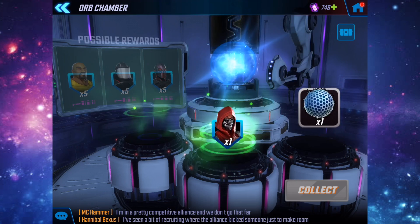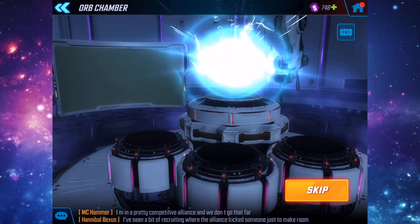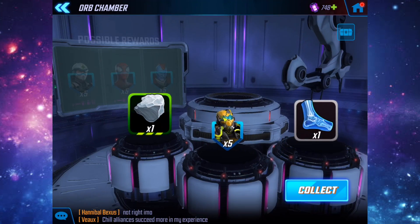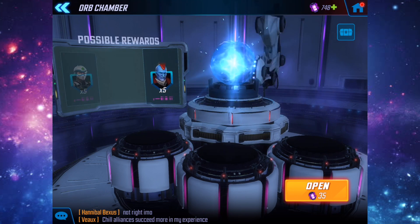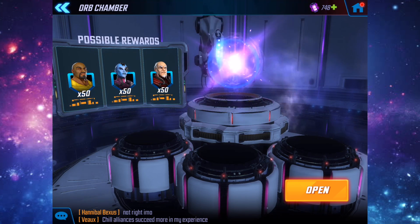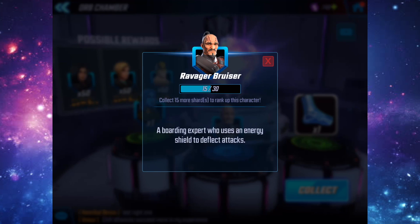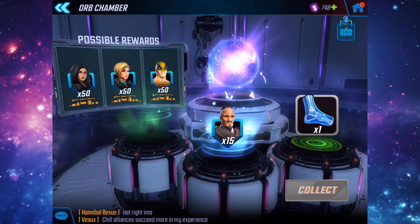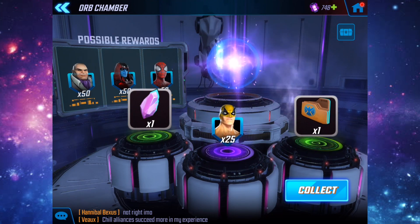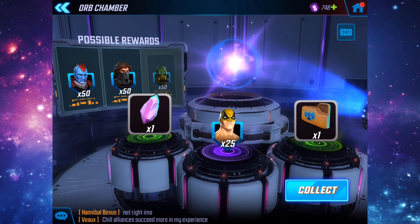Going to spam open the basic orbs and then open some more with power cores. By the way, I haven't purchased any power cores — I haven't spent money on this game in ages, just earning them from daily missions. Now opening the premium orbs: premium number one gives us 15 Ravager Bruiser shards. Let's see the second one.